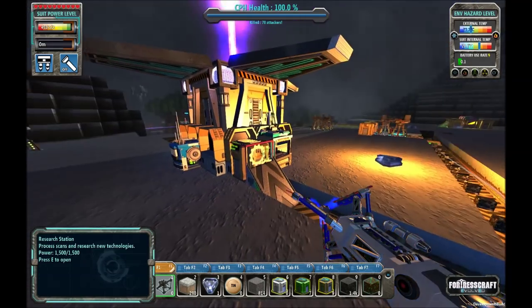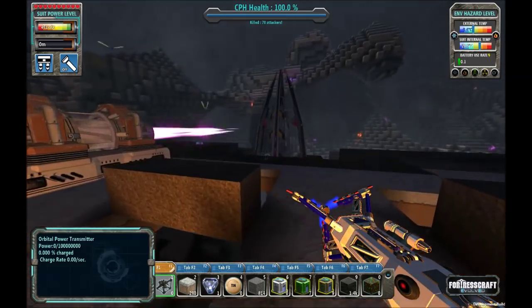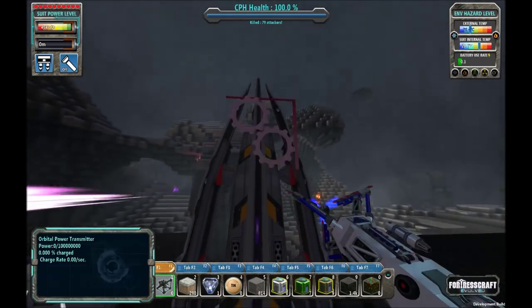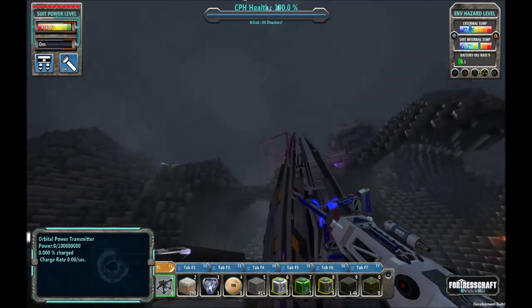Hello everyone, this is Direwolf20, and welcome to episode 24 of Direwolf20's Fortress Craft Evolved series. Last episode, I made an orbital power transmitter. This thing is ginormous, and to match its ginormousness, it requires a ginormous amount of power.